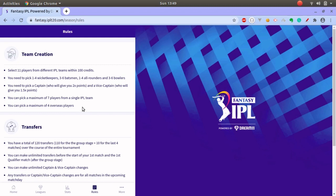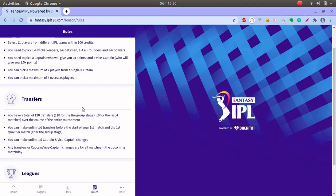You need to pick a captain and vice captain. The captain will get two times your points and the vice captain will get 1.5 times. You can pick a maximum of seven players from a single IPL team — there was a change from last season where the limit was six players. You can pick a maximum of four overseas players only.